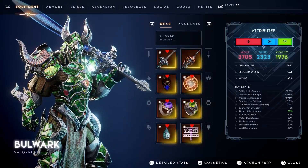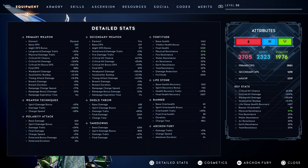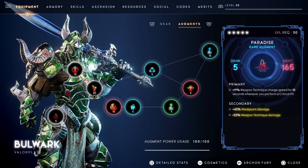For the Bleedmaster build, I use the Sword of Courage to apply more bleed to enemies nearby whenever I use a weapon technique. This is pretty straightforward — you crit almost every time so you can trigger weapon technique as many times as possible, all while you're gaining overhealth.